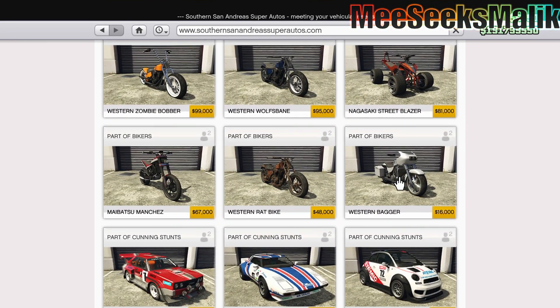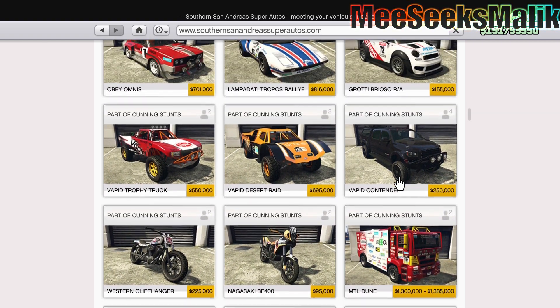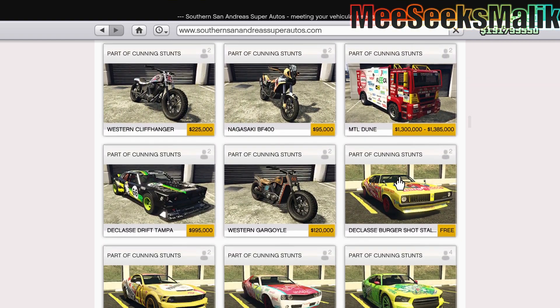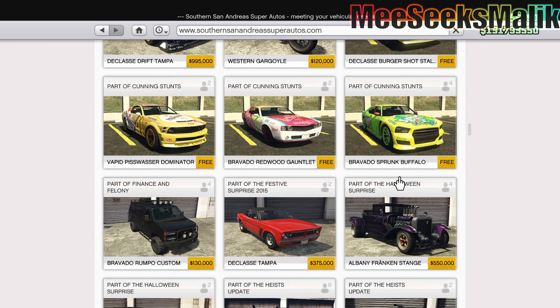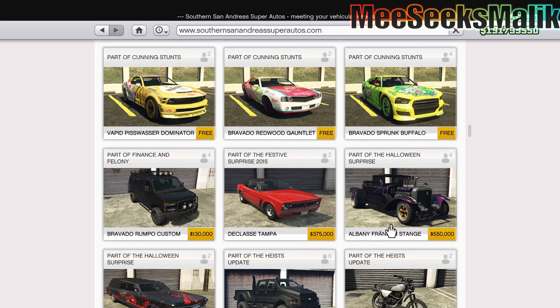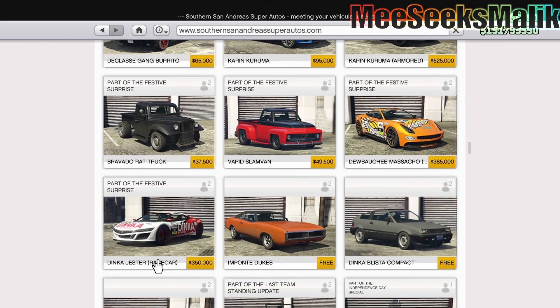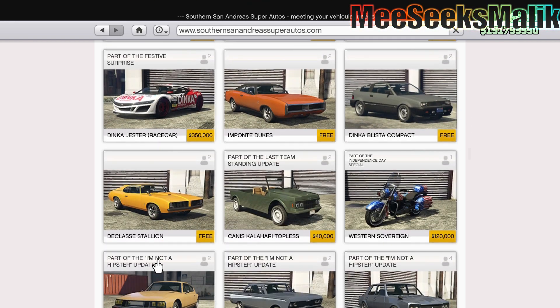Scrolling down, you can find the other vehicles that are on here. There's the Frankenstein, right here — as you can see, it's part of the Halloween Surprise. And this one right here, the Albany Lurcher — or Lurker, whatever you wanna call it, however you wanna pronounce it. That's the only ones I found.